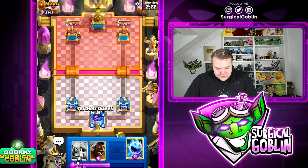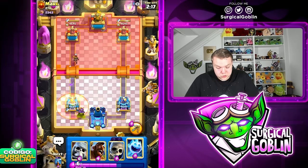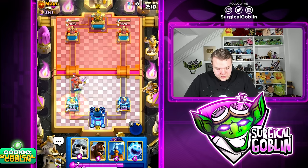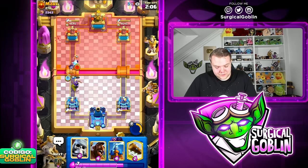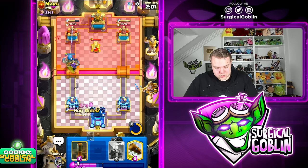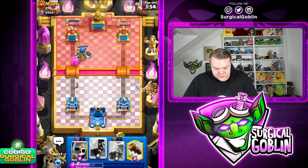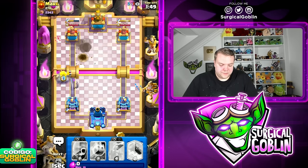Let's go Archer Queen in the same lane as his Little Prince. He might go with another set of Royal Hawks. He does have Poison. Poison is going to be nice for him because it's pretty good against Archer Queen. I feel like this is a typical guy who's going to drop his Bomber whenever he gets an opportunity. We need to be very very careful when to predict his Bombers because he's going to be very aggressive with them.